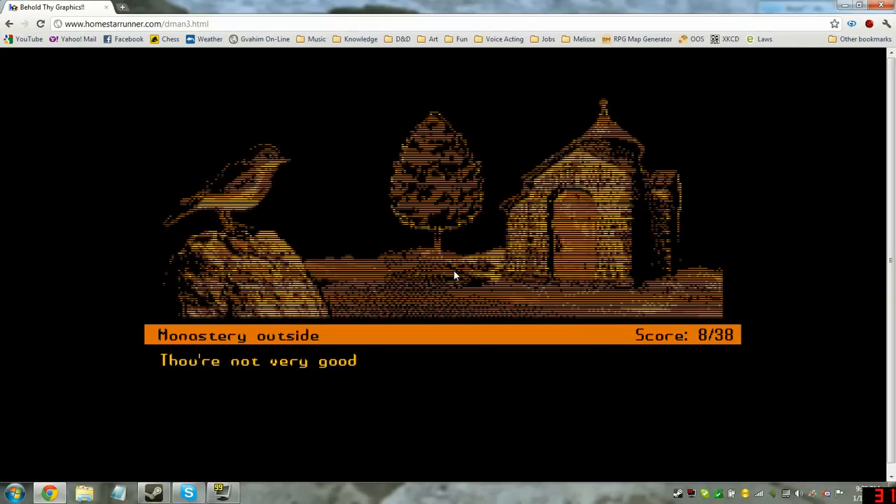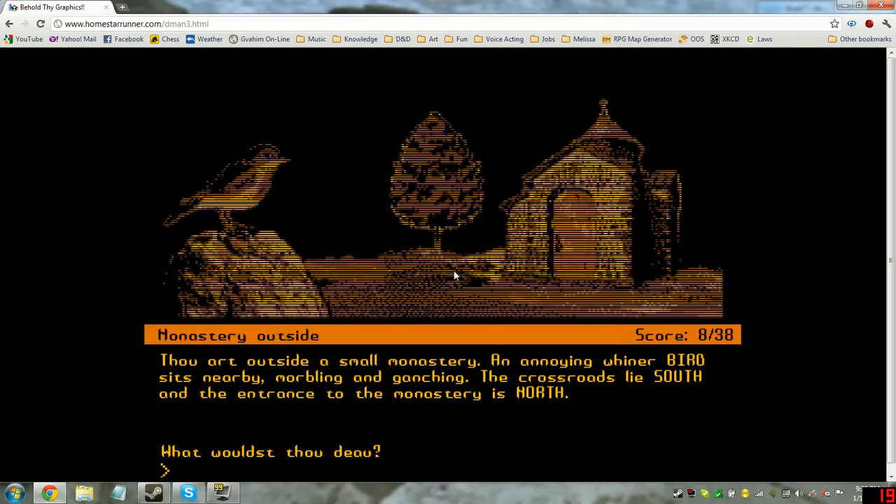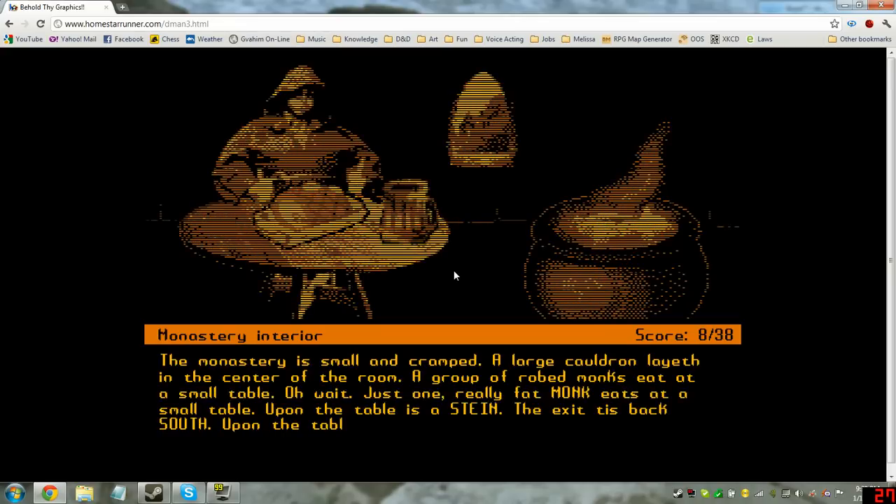Monastery. Let's go north. The monastery is small and cramped. A large cauldron layeth in the center of the room. Just one really fat monk eats at a small table. Upon the table is a stein. The exit tis back south.